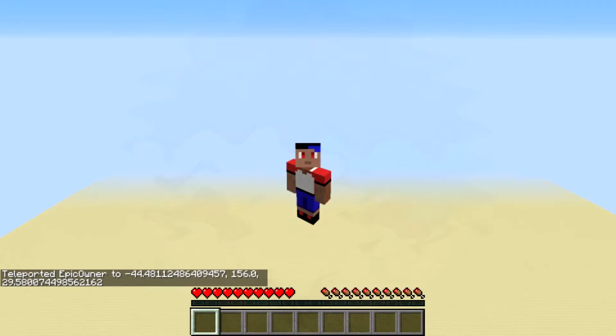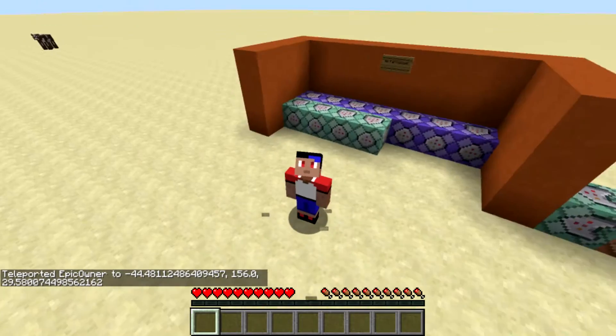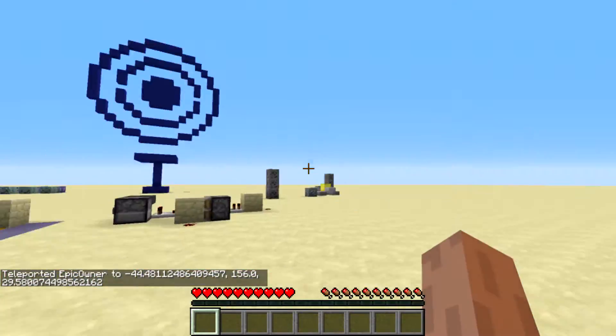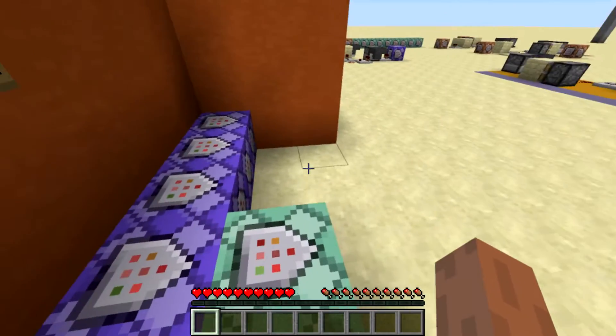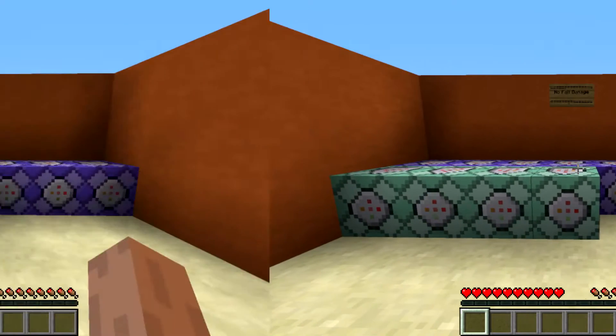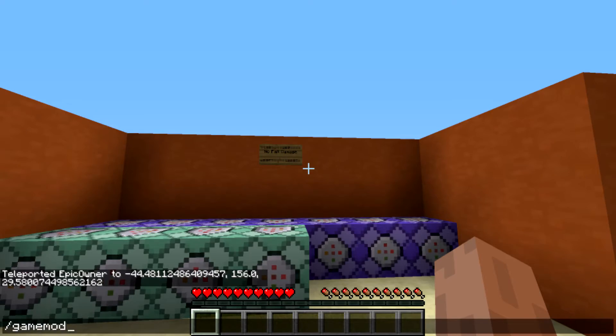What is up guys, it is Epic Owner back with another Minecraft video. In this video I'm going to show you how to cancel fall damage in Minecraft. It uses a couple of command blocks — not extra complicated — so let's dive straight into it. First, let me go into game mode 1.